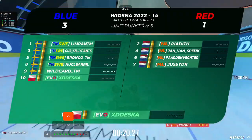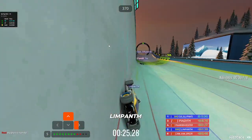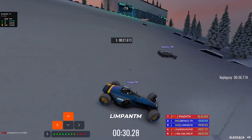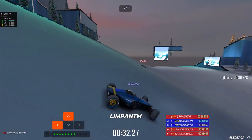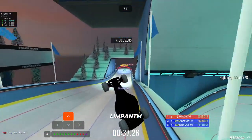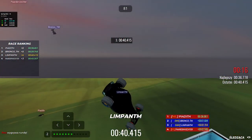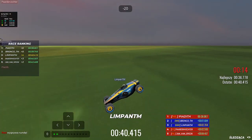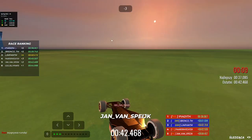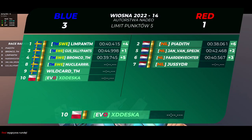Gas has a little bad luck - actually Gas crashed, not sure if it has to do with luck or not. It is now Piadiv leading, as Limpan doesn't get the best transit. Luckily Bronco is overtaking him and not any of the Dutch players. Unfortunately the mistake Gas made was way too big and it is Sweden losing this round with Netherlands winning it again.